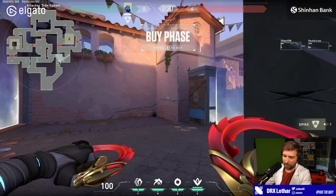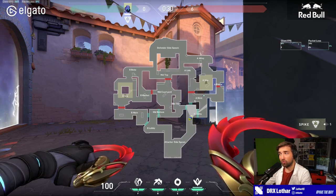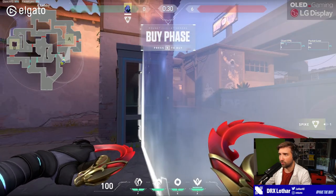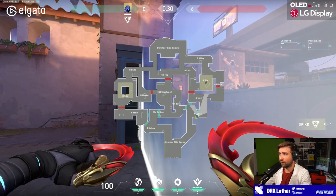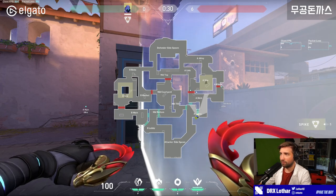Starting when it comes to A — before we go to the site, we have to go through A crossroads on A main. There's an orb over here, and then you have to choose to go left or right. When the barrier drops, you're going to have an early gunfight with the players holding A, because they're most likely going to push into A main to deny your orb control.